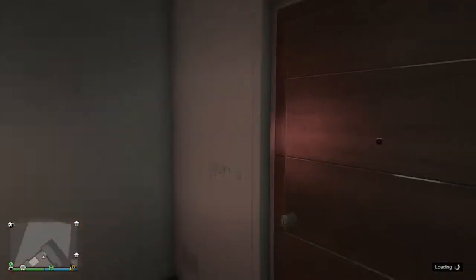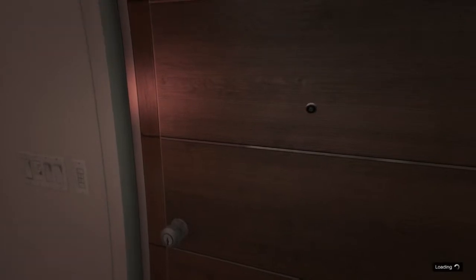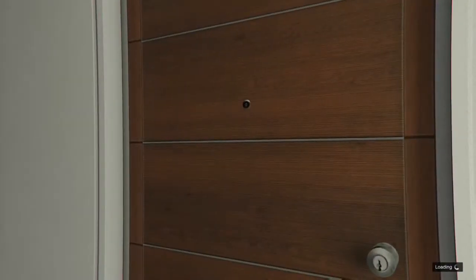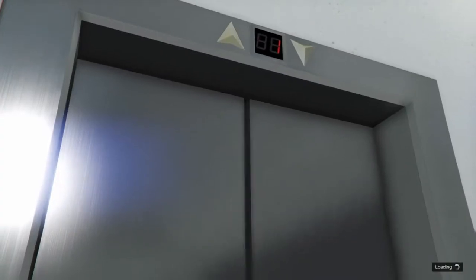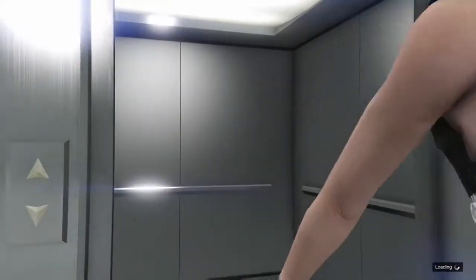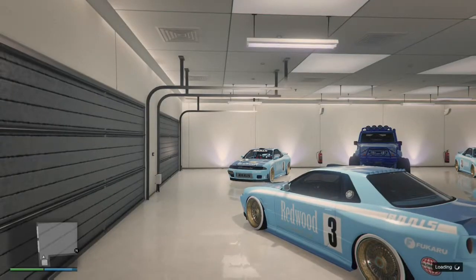I go into first person mode because I find it easier to make it through my apartment. Turn around — I'm going in the first person view, it's so much easier to get out. As soon as you get into your garage, I just press the Y button to get into the car automatically — I don't press any other buttons.